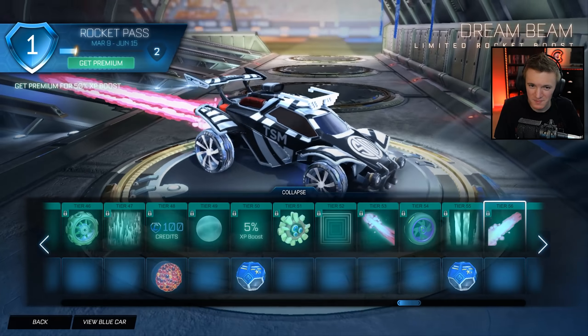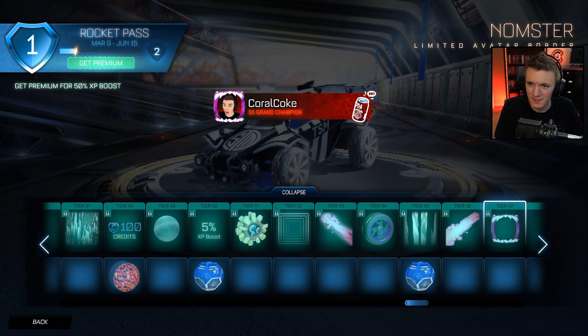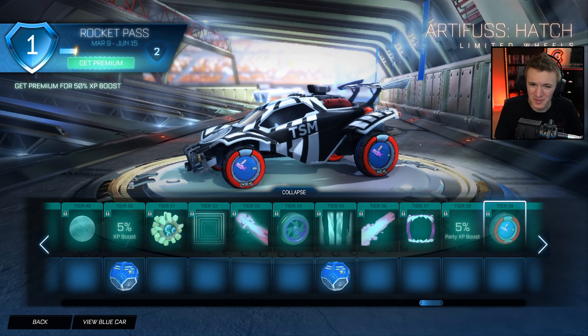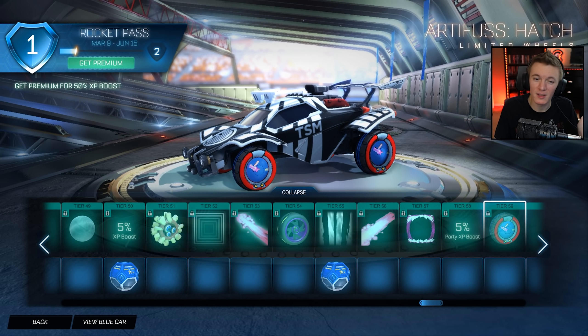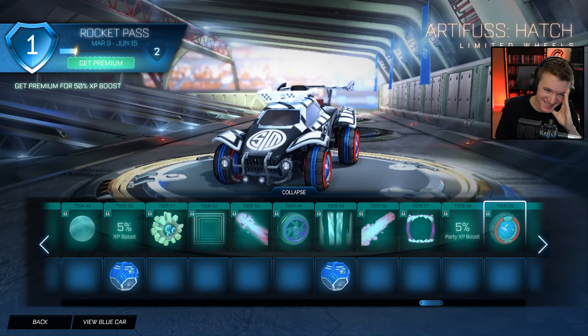Dream Beam Limited Rocket Boost — it's basic. Nomster Limited Avatar Border — if you want to look like you're getting eaten by the Nomster, it'll match the banner as well. Party Boost. 59 — we got Artifice Hatch. If you want a bad wheel but it's also bad with bad graphics — oh God. Maybe if you have a comic book car design and want wheels that look like a comic book too, it's the only way I could see that working.